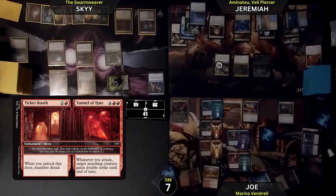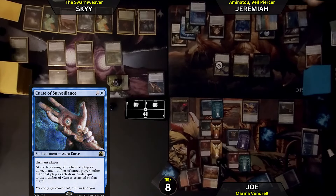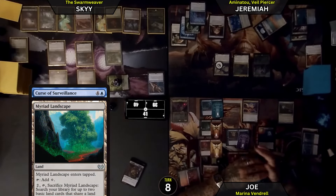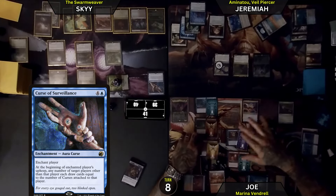Combat doesn't happen, I will pass turn. On your upkeep, this is going to trigger. I do not like the top card of my library, so I'm going to tap for 2 and sac my Myriad Landscape to search for 2 lands — while that trigger is still on the stack. I'm going to get 2 Plains cards.